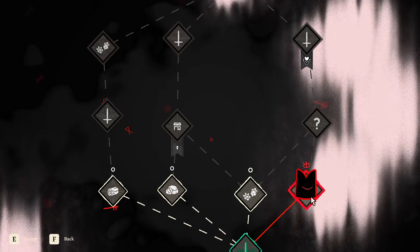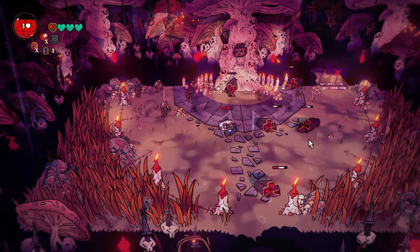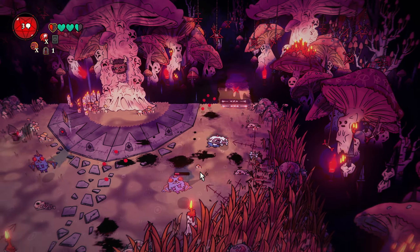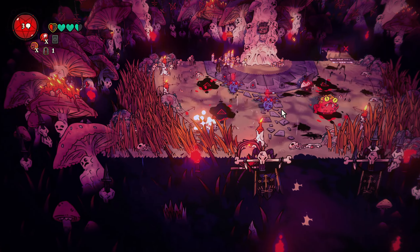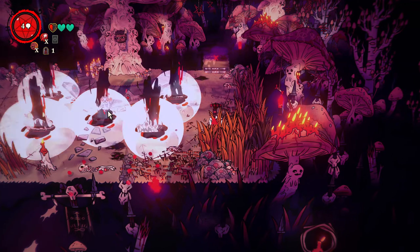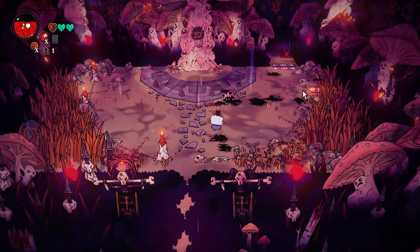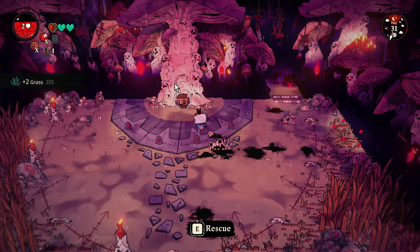Let's go get a follower. These rooms you typically have to clear out and then you get to rescue somebody and recruit them into your cult. I'm playing on the hardest difficulty — the other difficulties seemed very easy compared to what I think a basic difficulty should be. You can also reflect arrows with an attack, so you can deal with ranged attacks by shooting them back at enemies.